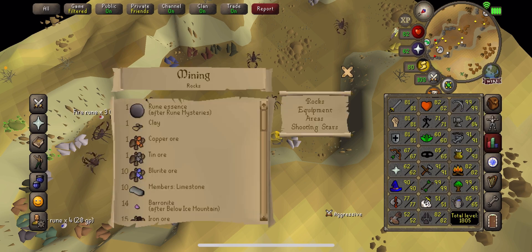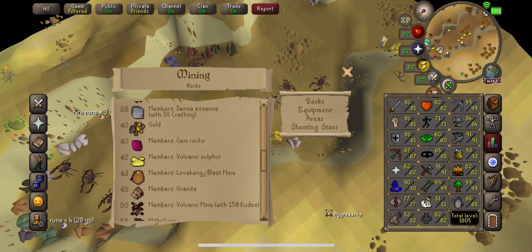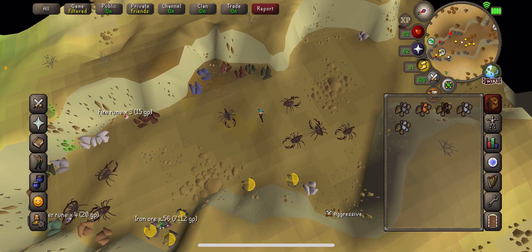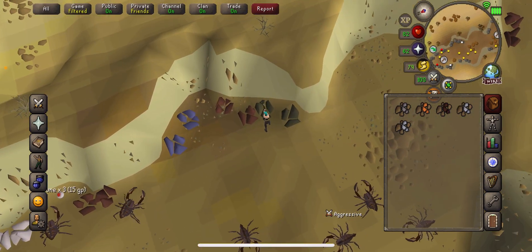Here's another good location. If you're higher level, you can do other stuff here. If you're level 55 you can do these, and if you're level 30 you can do coal. We're going to see how much coal is worth.